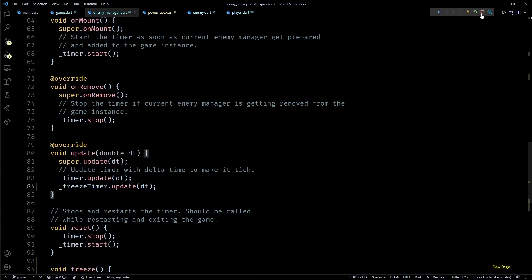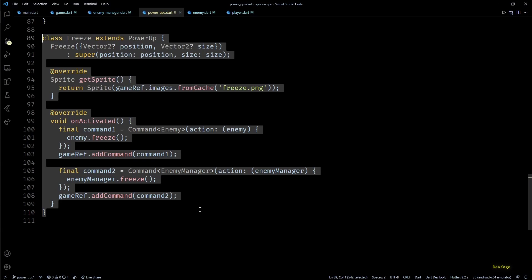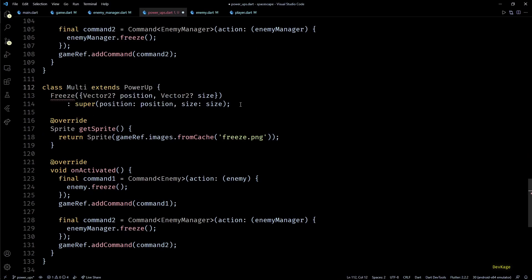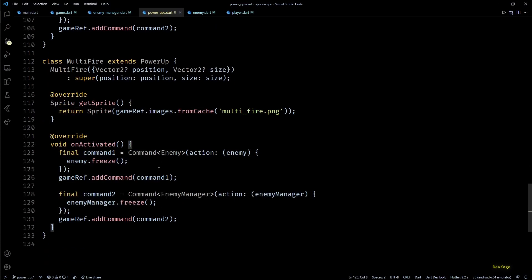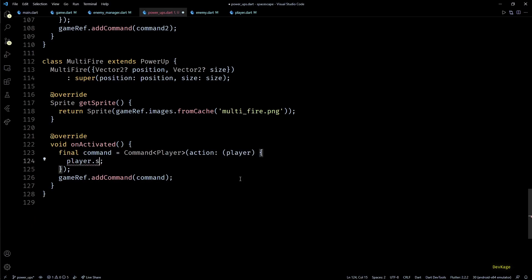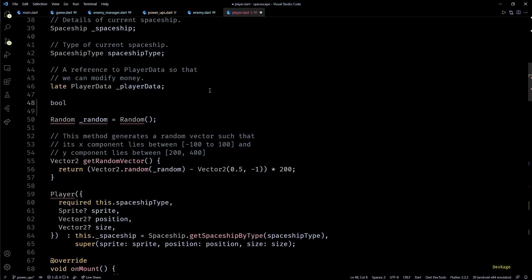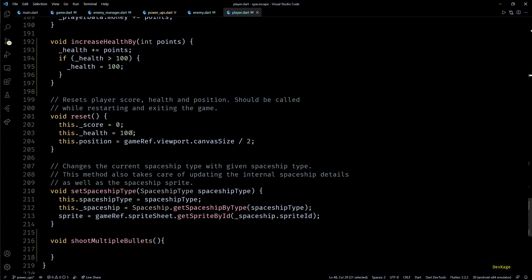Now let's add the last power-up: multi-fire. When active, the player spaceship fires three bullets simultaneously at slightly different angles. I'll duplicate the Freeze class, rename it to MultiFire, and use 'multi_fire.png' in getSprite. The onActivated method registers a single command for the Player that calls shootMultipleBullets on it. In the Player class I'll add a boolean member called shootMultipleBullets with an initial value of false, and in the shootMultipleBullets method I'll set this flag to true.